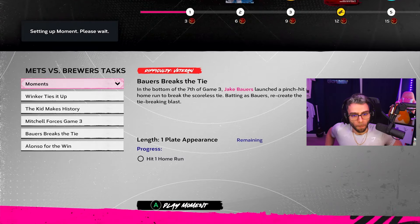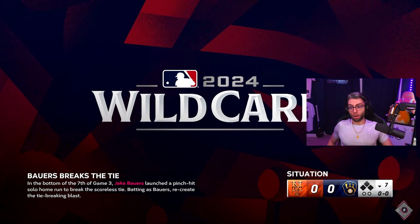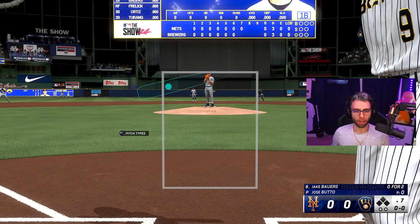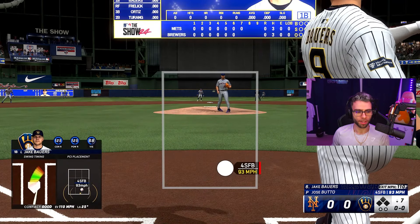Jake Bowers hit a home run — that guy has stupid power. It was a changeup middle away, not a great pitch, not a bad pitch, and he one-armed it, lunged at it, and hit a nuke. Then Sal Frelick hit a piss missile too. The way that momentum can turn players into different kinds of players when the lights are shining bright is crazy to me.